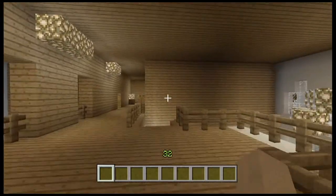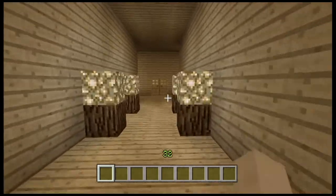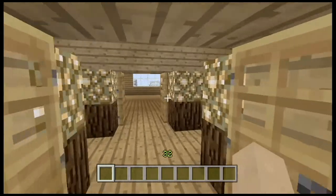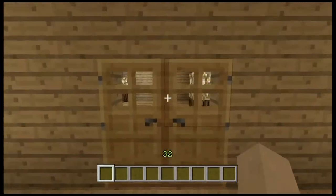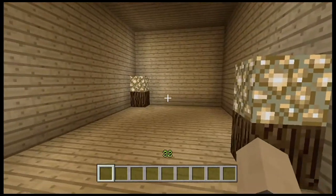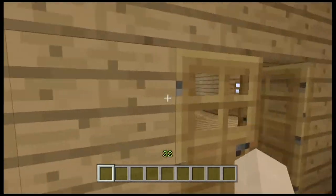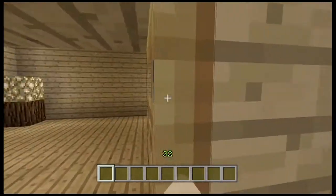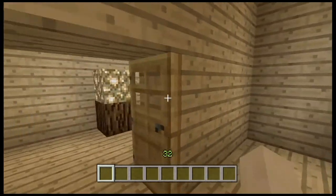I did do this on Xbox 360, so don't be mad if you think I should change the glowstone — I like this glowstone, it's good. By the way, there was wood on top of the glowstone — the glowstone on top of the wood is just my idea of a lamp, so I put lamps all throughout the house.